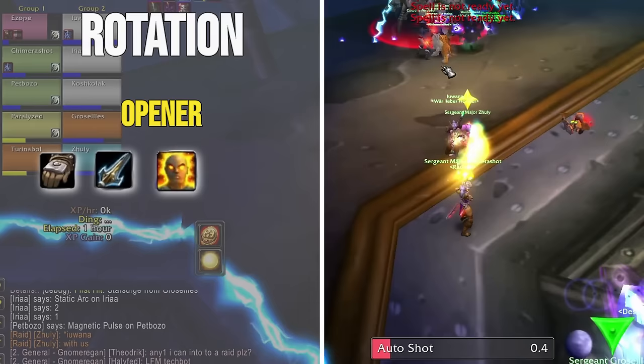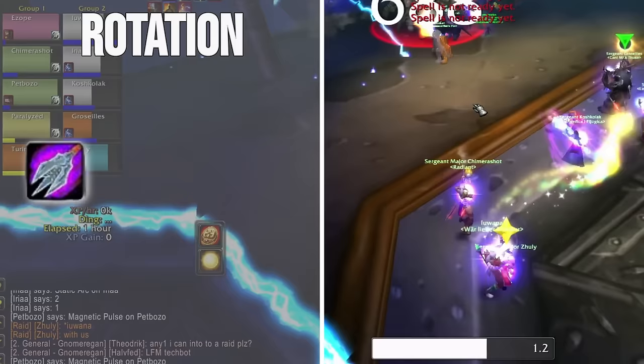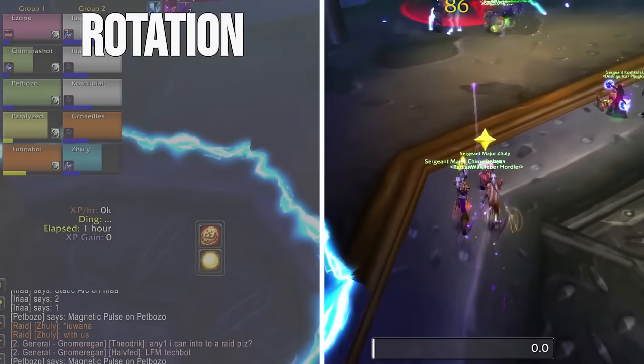When it comes to our rotation, we'll want to open with using our Leatherworking Gloves and pre-casting Aimed Shot on pull while getting Power Infusion from the Priest. Then press Serpent Sting, Chimera Shot, Multi-Shot, Immolation Trap if you didn't drop it before the fight, and then Arcane Shot. At this point, it's simply a case of prioritizing Chimera Shot over Multi-Shot over Arcane Shot while making sure Immolation Trap is up at all times. I can't stress enough how important it is to prioritize Chimera Shot over everything else and to never let it come off cooldown.